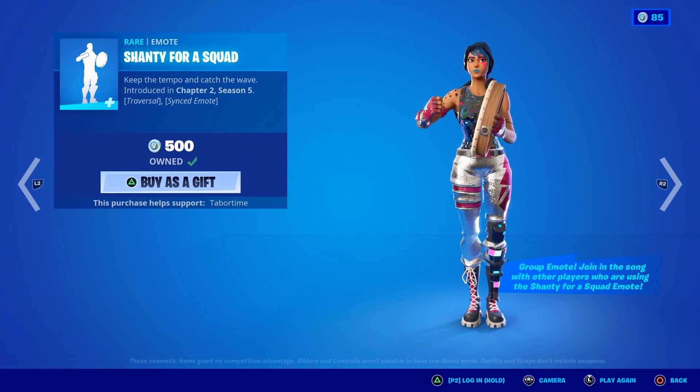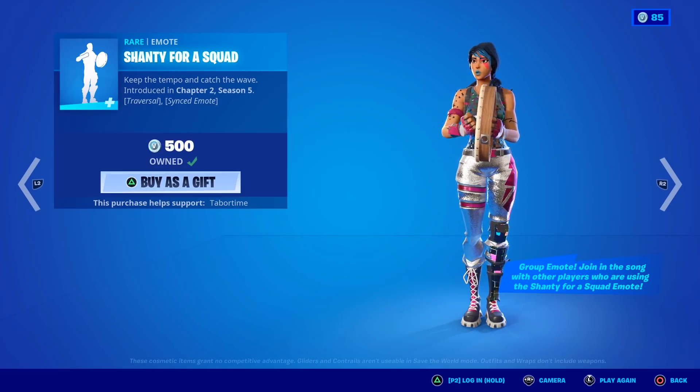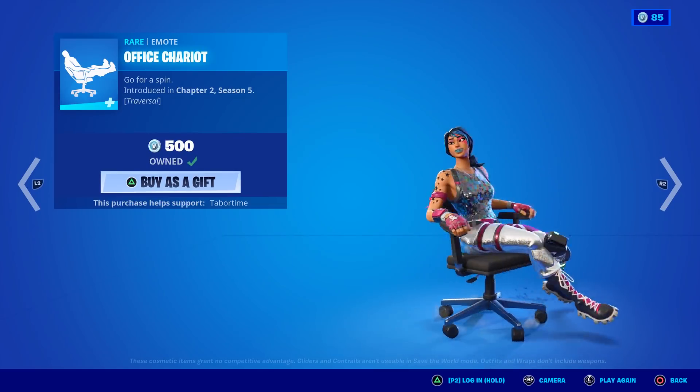Shanty for a Squad — I love this one. It's a traversal emote, really enjoy it. I'm not going to play the whole thing because it lasts like a minute and 30 seconds, but it's a synced emote which is cool. Office Chariot — super fun traversal, spin real fast and move along.